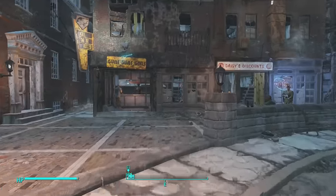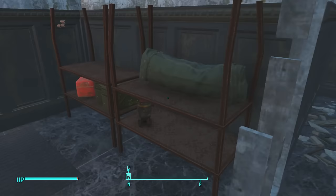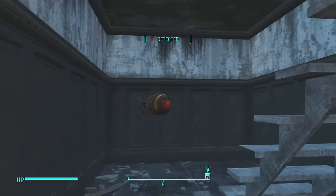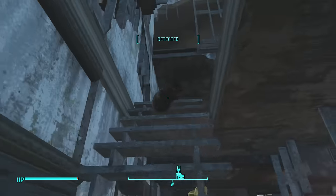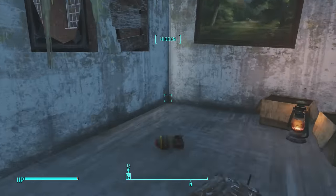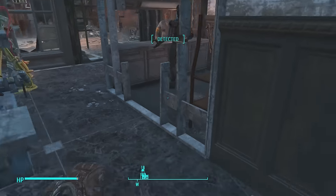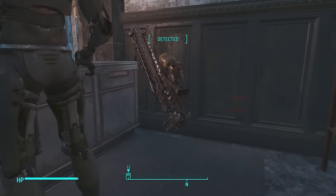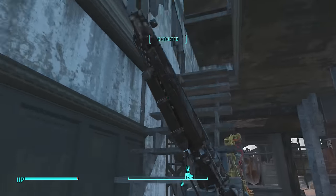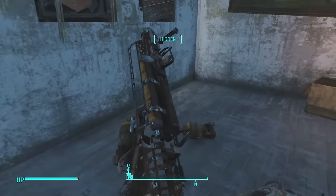Once you're back in Good Neighbor after seven days, you can see that the fat man and the mini nuke have both respawned. All you do is take them back up to your location — you can tell this is where I dropped all the armor and stuff from last time. Go back over here, pick up the fat man, head back up the stairs, and drop it right here.